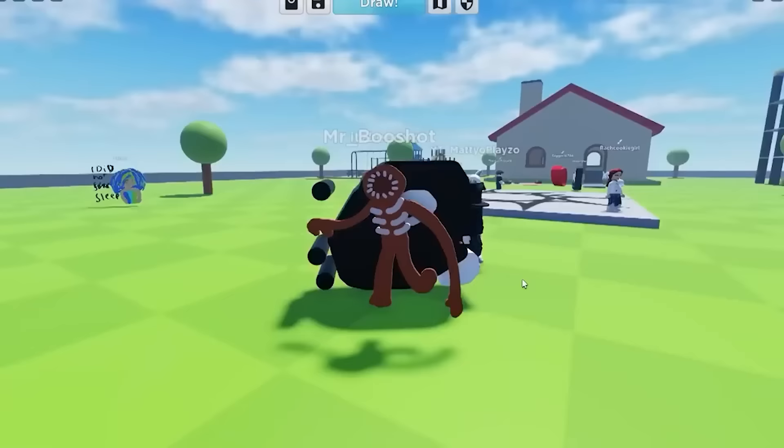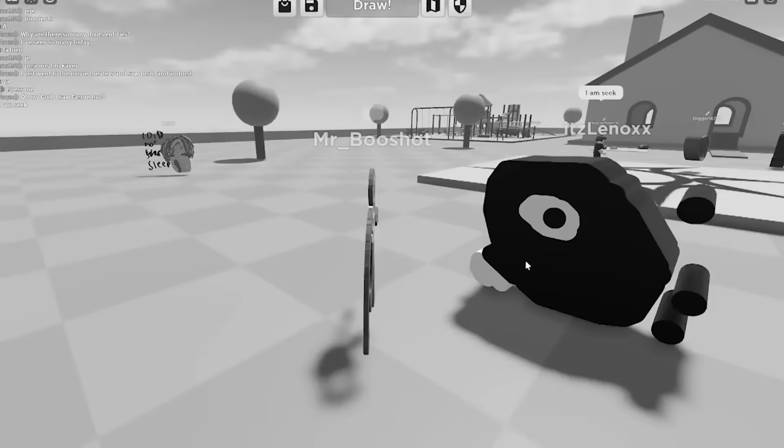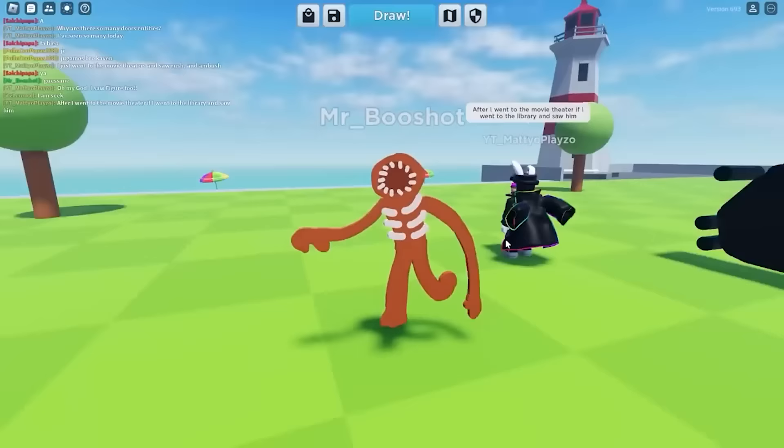What is this guy's drawing? Is that like Eyes from Doors? What the heck is that? This guy gets Figure — let's go! This guy said 'I am Seek' — that's not Seek. But guys, rate this drawing 1 through 10 — I think it's pretty good.